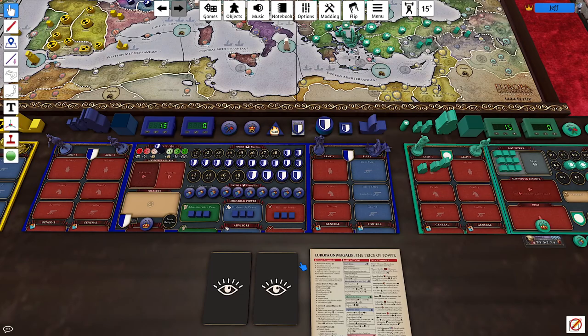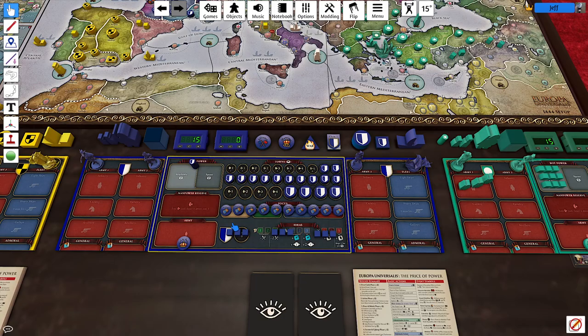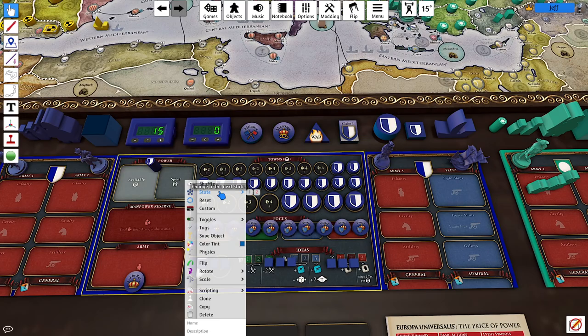The bots will start with — let me show you. In Tabletop Simulator you right-click and do State 2; in the physical game you just flip your board over. The flipped side is the bot side: there are four boxes, no more vassals, and the cubes move over here. I'll switch this back to State 1 because we're playing as France — this is the human side.